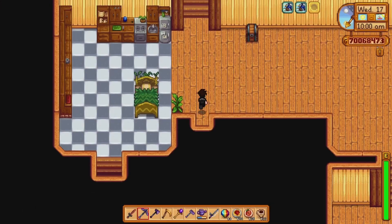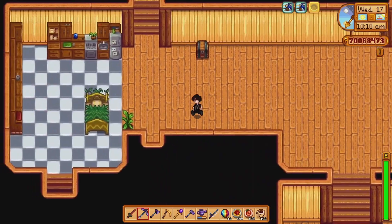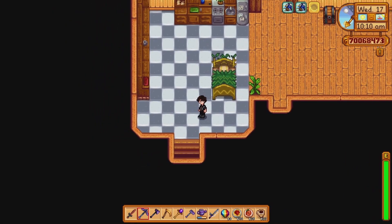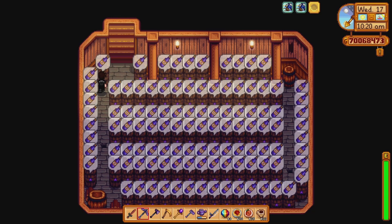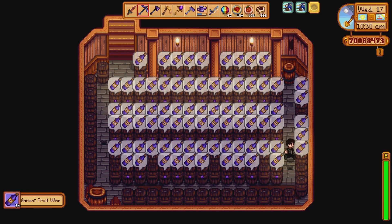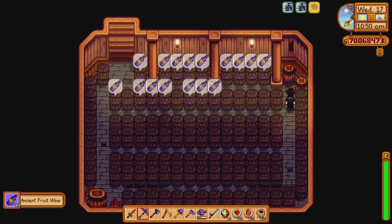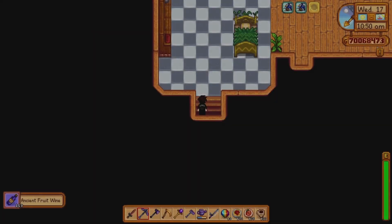Down here we have one of my friend's houses, which I upgraded completely. What I wanted to do with it — since the house is fully upgraded because I upgraded it for him — is turn it into like a drinking place, a nice hangout spot. And apparently my ancient fruit wine iridium quality is done too, so I'll grab that. As you can see, I also use his basement as the place where I put my wine and stuff instead of mine, so I can use mine as the fish tank area, which I think is kind of smart.